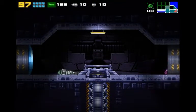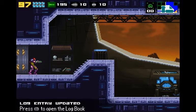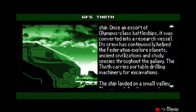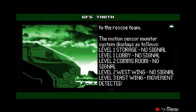Fine, let's do this. The motion sensor monitor system displays as follows: Level 1 Storage — no signal. Level 1 Lobby — no signal. Level 2 Comms Room — no signal. Level 2 West Wing — no signal. Level 3 East Wing — movement detected.